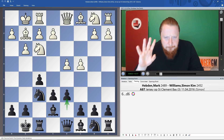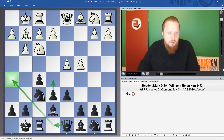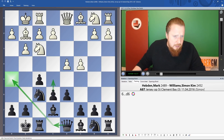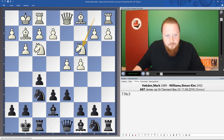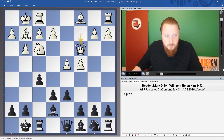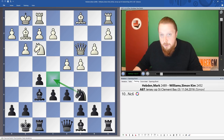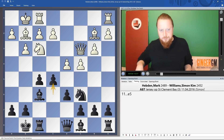The main idea of the Classical Dutch is to support the e5 square and try to play e5 at some point. Black also often maneuvers the queen from d8 around to h5. These are the two main ideas: e5 and Qh5. For example, after Nc3, Ne4, Nxc3, Qxc3, Bf6 controlling e5, then b3, Nc6, Bb2, and e5 — this is one of the main ideas of the Classical Dutch.